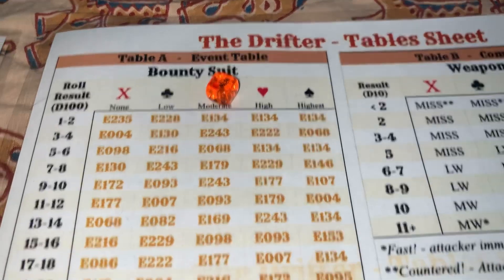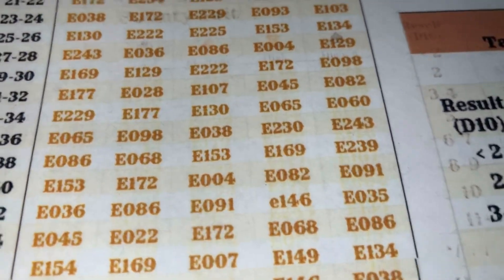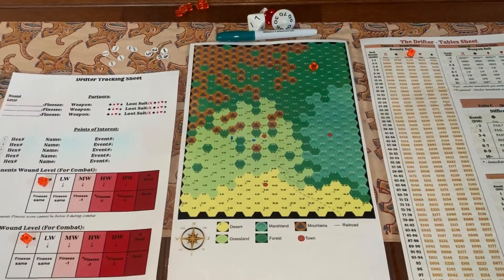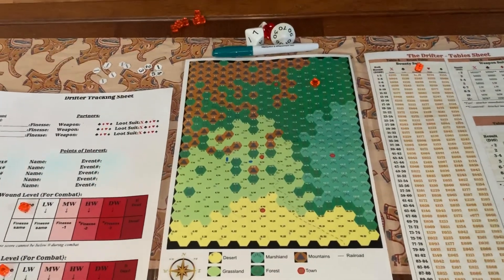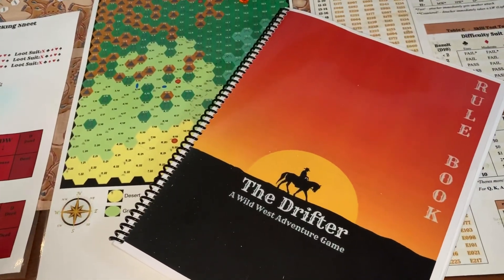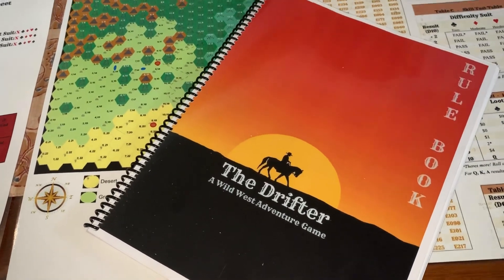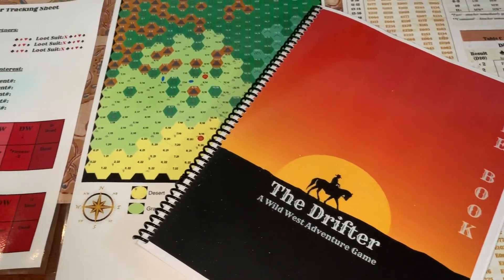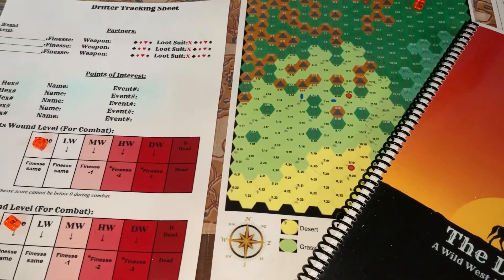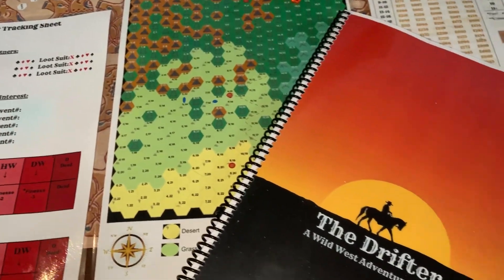A roll of 37 under diamonds gives us event number 153, so we turn to event 153 in the events book. We'll stop right there — that's the setup for playing The Drifter. We don't want any spoilers! Next video I'll explore how to do combat, which is very straightforward. Thank you for watching everybody, bye bye for now.